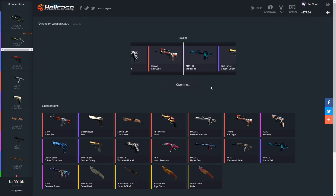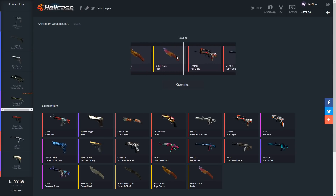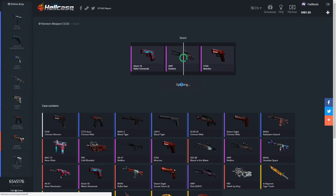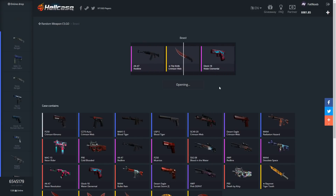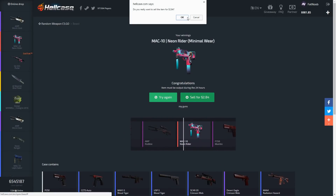That's the last Savage case, boys. Now we're moving on to the Beast case — that's the four-dollar case. Of course all the knives went by, like four knives in a row, and then we got the worst item. Let's open up a couple of these Beast cases. They're worth four dollars so they're not too expensive, and there are some pretty good items in here, but you're probably not gonna get any of them.